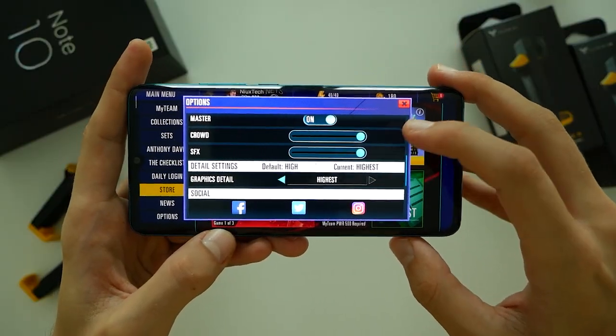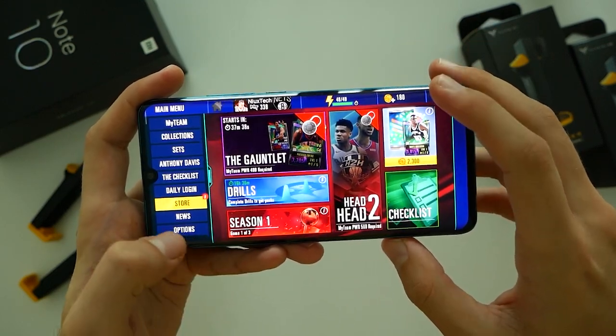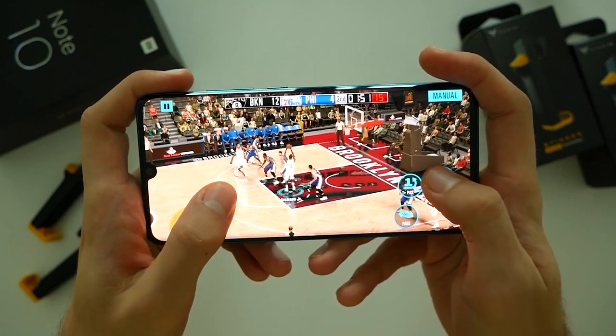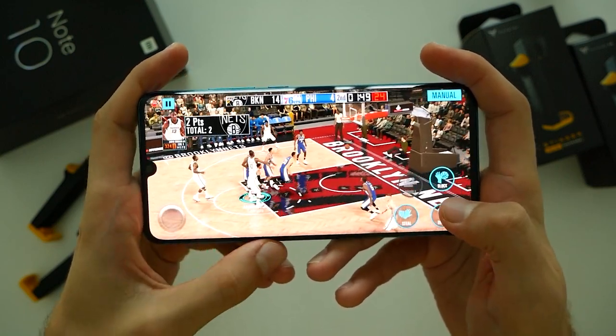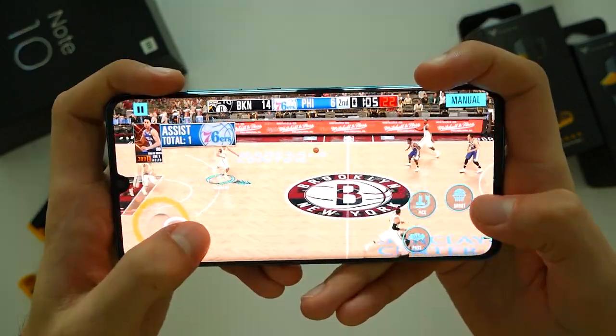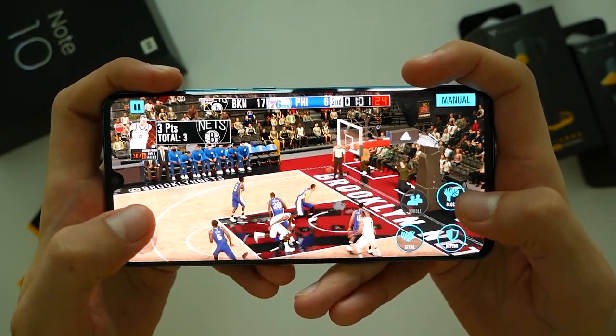NBA 2K Mobile really struggles on high settings, so I had to go with the default high. I also tried lowering to medium, however I didn't notice any huge difference. It seems like the game itself is not really well optimized, as I also tried running it on my OnePlus 7 Pro and it was still choppy.